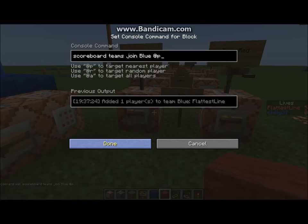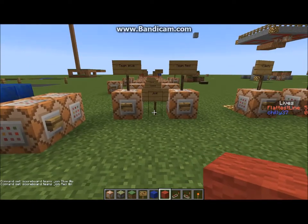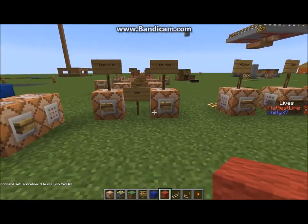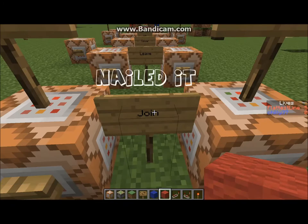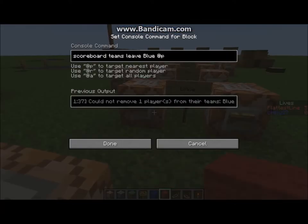Now you can join the teams, but you can't leave the teams yet. Leaving the teams is exactly the same as joining teams — except different. You go scoreboard, teams, leave, the name of the team, and the closest player. So the closest player can leave the blue team. Same for this one — the closest player can leave the red team.